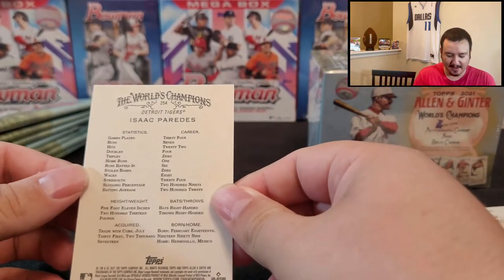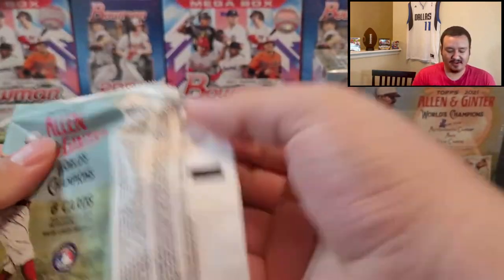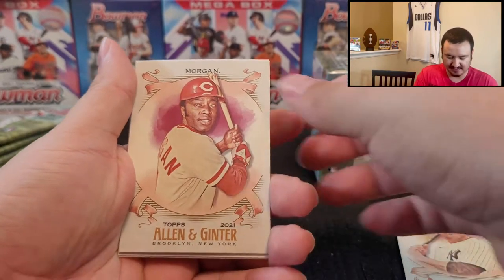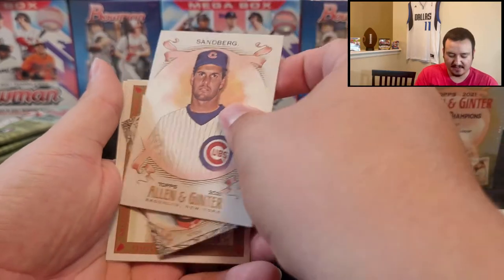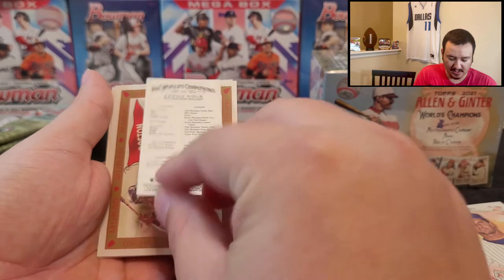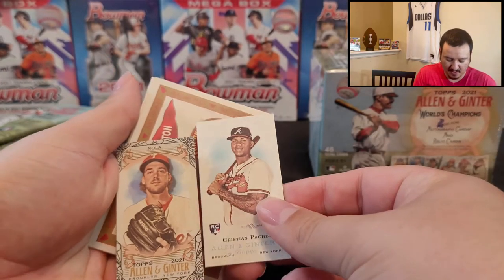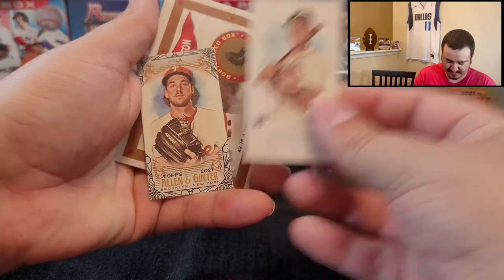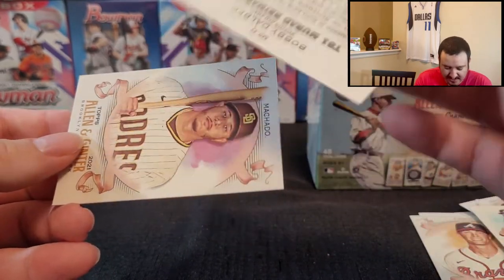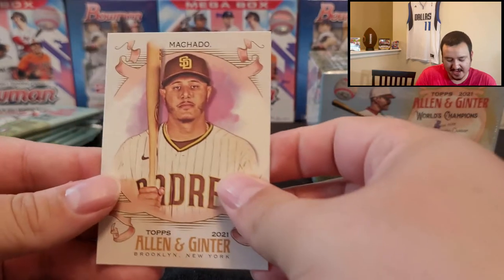I honestly don't know how to say Isaac's last name — Andreas, maybe? John Carlos Stanton. Morgan Morgan, Ryne Sandberg. There is a mini card — it looks like a parallel mini card too, of Aaron Nola. Looks a little different than our other mini card, has some more design to it. And then a Boston Red Sox — Bobby Delbick, rookie card. Very nice, very interesting card. And a Manny Machado to end off that pack.